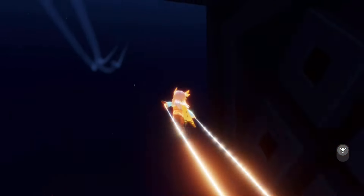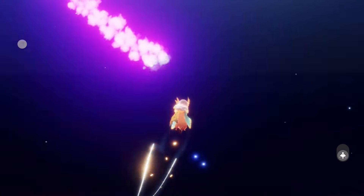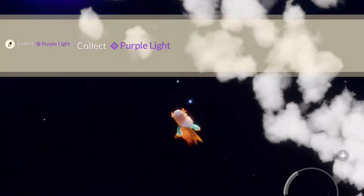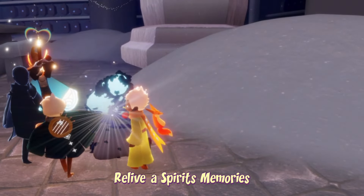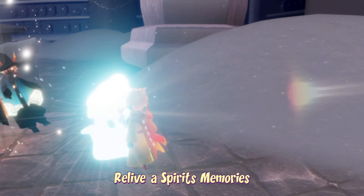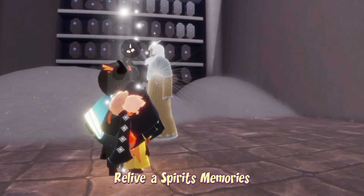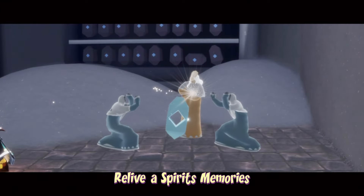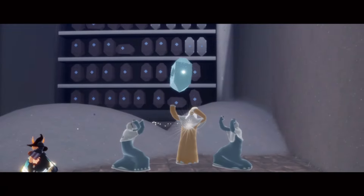We're just gonna fly underneath this cube thing here and fly up and we should fly right into that purple light. To relive a spirit's memories, all we have to do is first relive a spirit and then light them, watch their final cutscene, and recollect their emote. This can be done with any spirit in the Vault of Knowledge - it does not necessarily have to be this one.